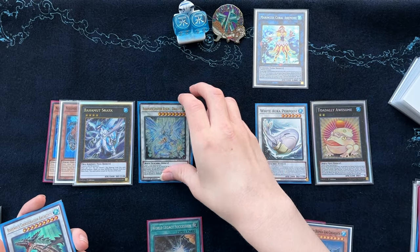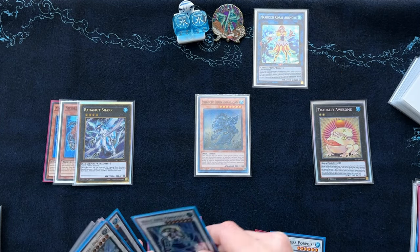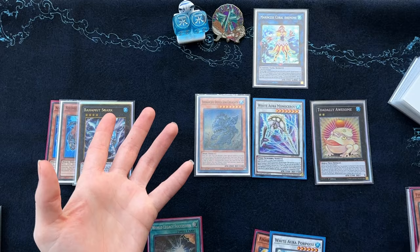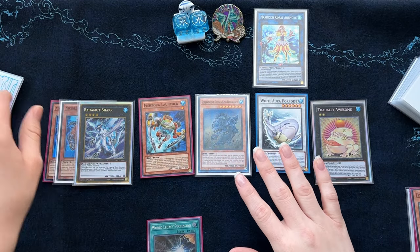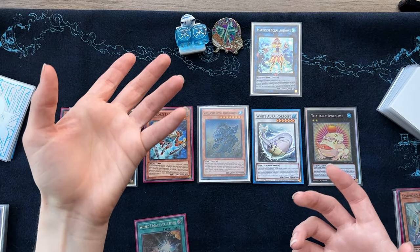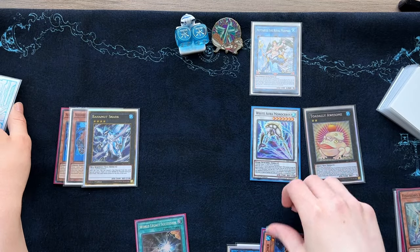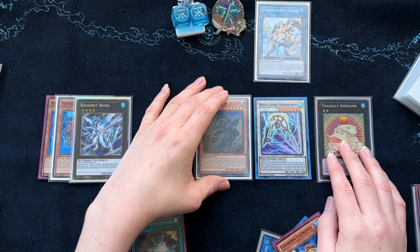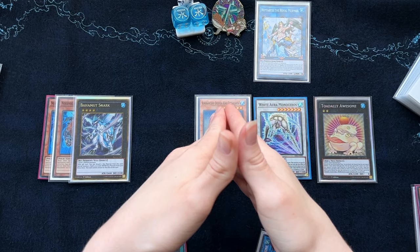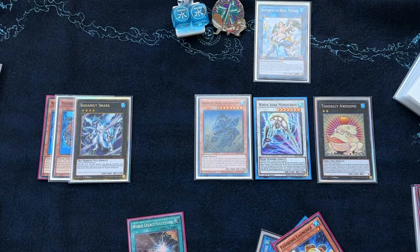Or if you're more afraid of monster effects, what you can instead do is go ahead and make a level 7 synchro into White Aura Monoceros. On summon, you can target one fish monster in your graveyard and revive it — such as Pike or Harpooner. There's a lot of avenues and variability you can go into. Also, the cool thing about cards printed before 2012 is they are soft once-per-turns, meaning if you have more cards in your hand, you can very easily use Coelacanth's effect a second time to summon more fish from your deck. It is kind of stupid good.